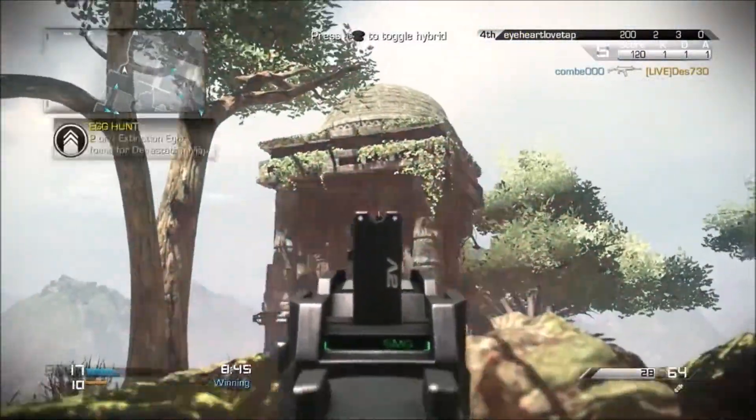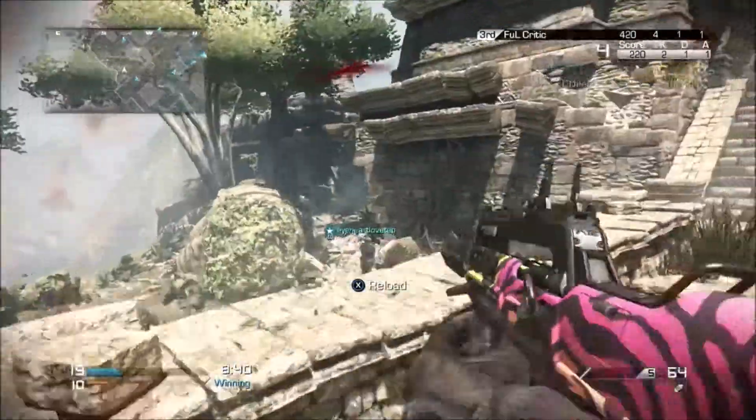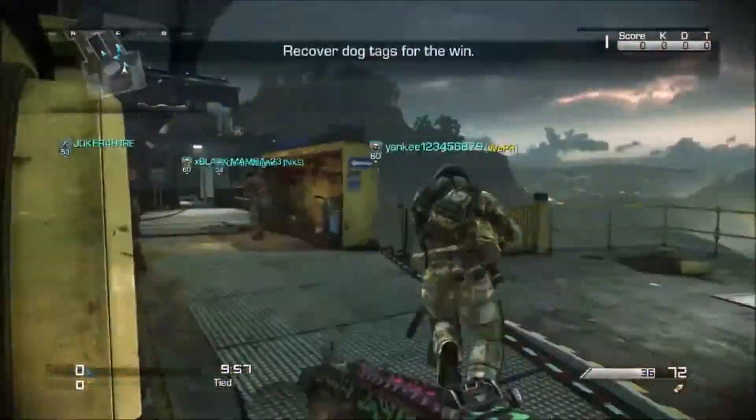For the second one I'm on Ruins and all you want to do is come near the back of the map and there should be a bell tower. All you want to do is shoot the hive that's in that and then you can move on to the third one.